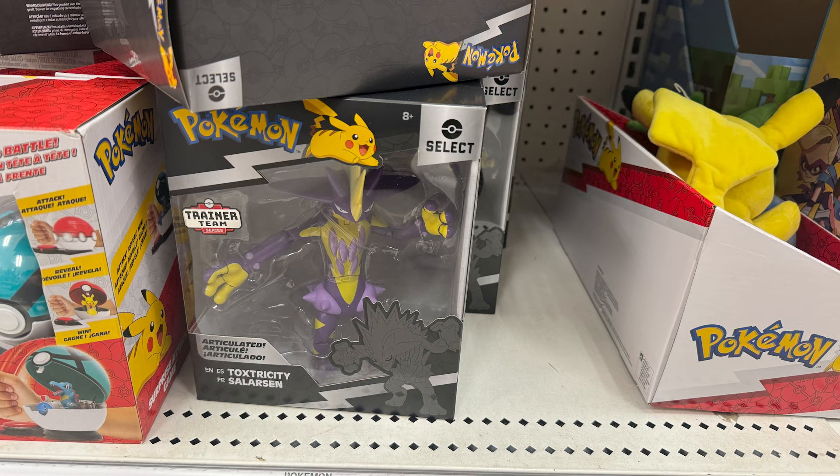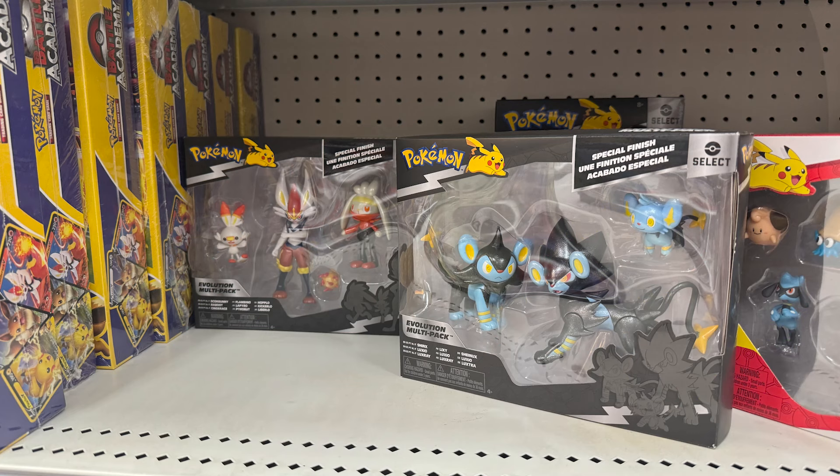There was also a ton of Toxtricities, which made me feel really bad that nobody is buying the Toxtricities — but I didn't buy it either. Additionally, we did see the Evolution lines for Cinderace and for Luxray. I really wanted to pick these up, but they have the metallic paint on them. So just a heads up, that is part of those figures if you're going to try to pick those up.